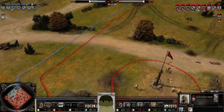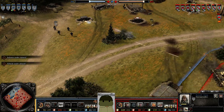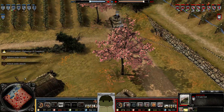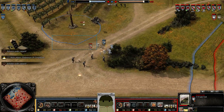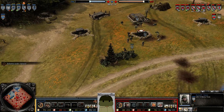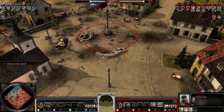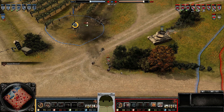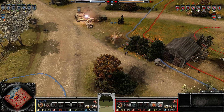MG-42 is set up defending the cutoff. The Ostwind will be able to chase the T-70 — actually no, vehicle repair went off and the T-70 gets out of there. Barton's not microing here, almost loses that Pioneer. Mortar is also out of position. Base MGs will suppress the Partisans. The Ostwind attempts to chase, though it's not the best chasing unit. Takes out one model, two models.